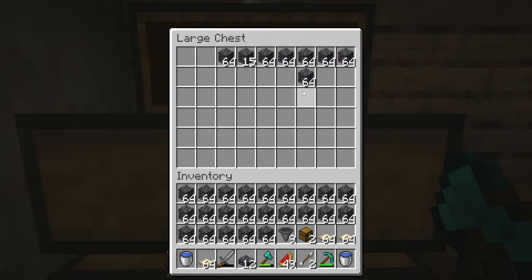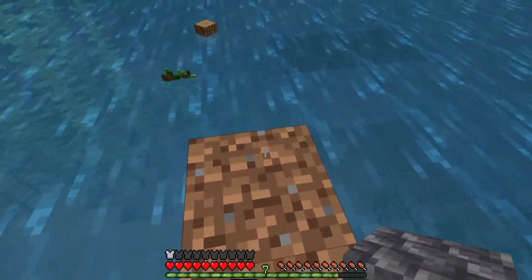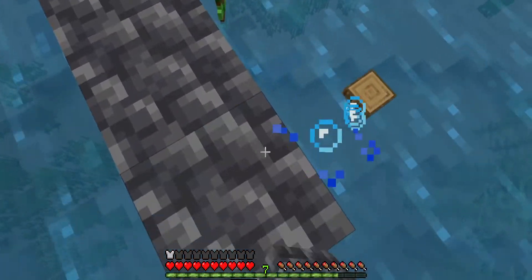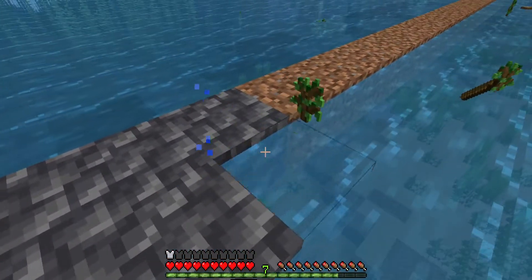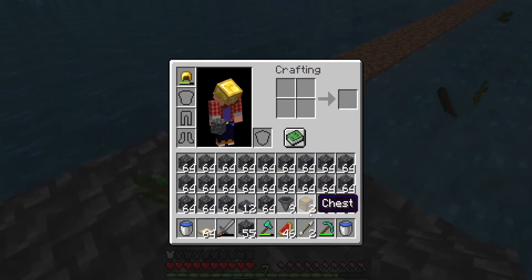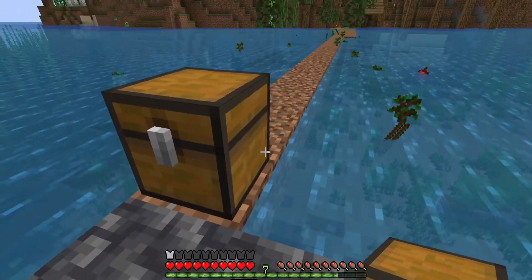Grab as many materials as you can fit inside your inventory and then get ready to start this project. I'm building it over the ocean because there's going to be less caves underneath and I won't have to go around lighting caves up, so it'll be a little more efficient. Plus it's kind of an eyesore, so sticking it out of the way and away from the rest of your builds is also a good idea.